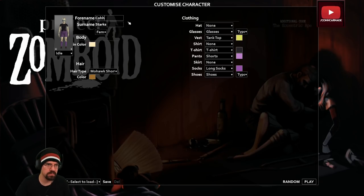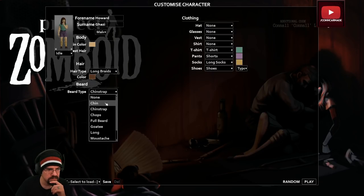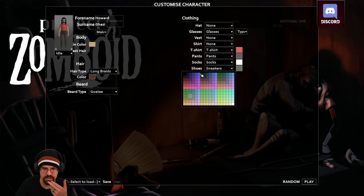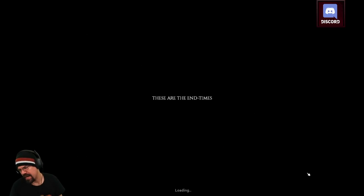Poor name, sure name - oh, Carnage. I'm male, with long braids. Goatee - nice. This is depressing. Sneakers - there we go, nice toned tush. We'll be fine. I want to survive for like a thousand years.